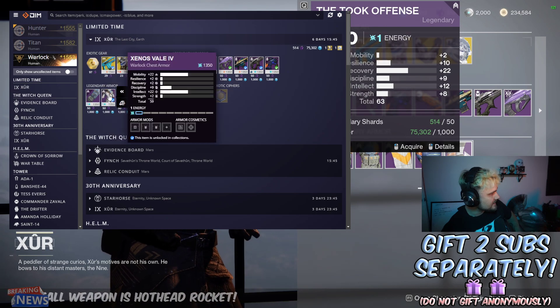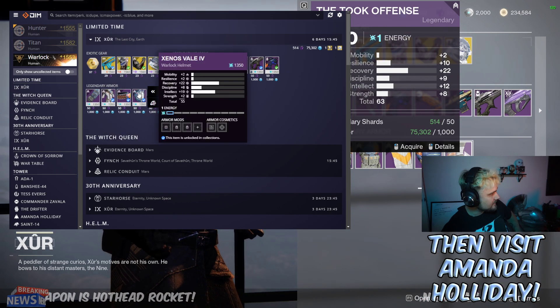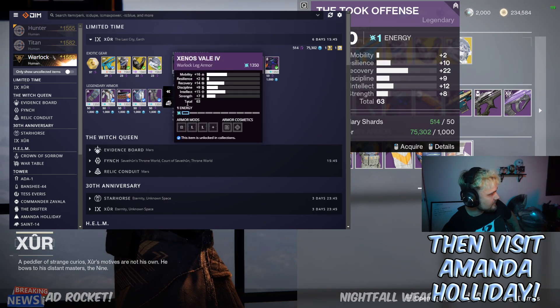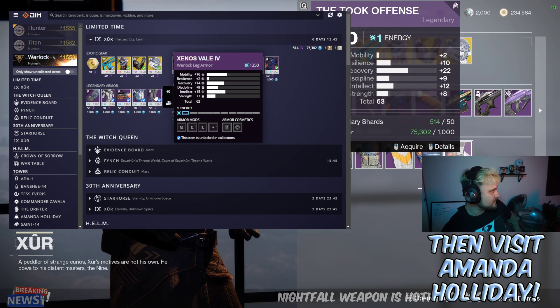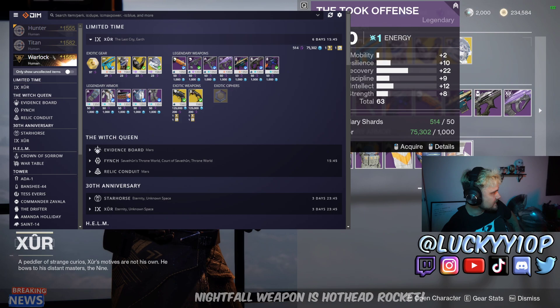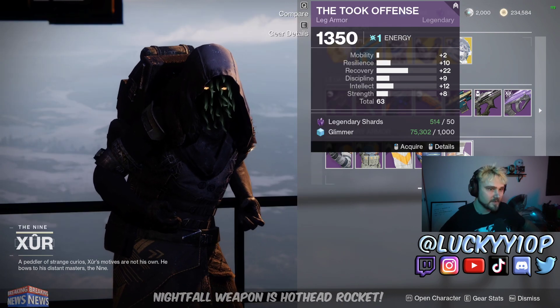For the Warlock, we've got gauntlets at 58 — pass on that. You're usually looking for stuff in the mid 60s. 59 — pass, 55 — hard pass. And 63 is a pretty good stat number, but a bunch of mobility is not necessary for any Warlock build currently, so we'll pass on that.